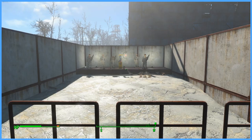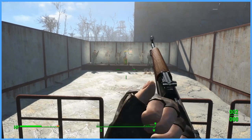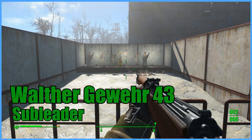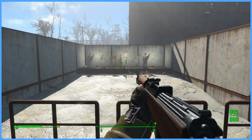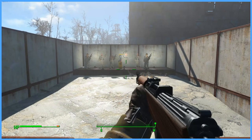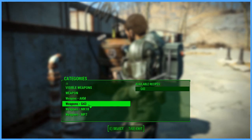Hey everybody, welcome back to another episode of Fallout 4 mod reviews. Today we are looking at the Walther Gewehr 43 by Sub Leader. This mod adds the Gewehr 43 to the game. It is accessible only on PC currently — there is not yet an Xbox version. To obtain this weapon, simply craft it in the weapon G43 section of your chem station.